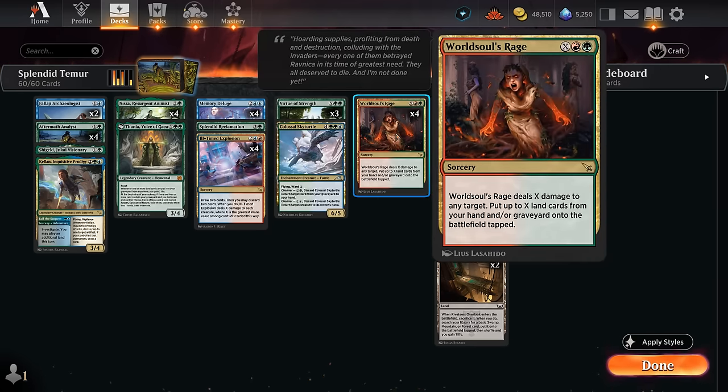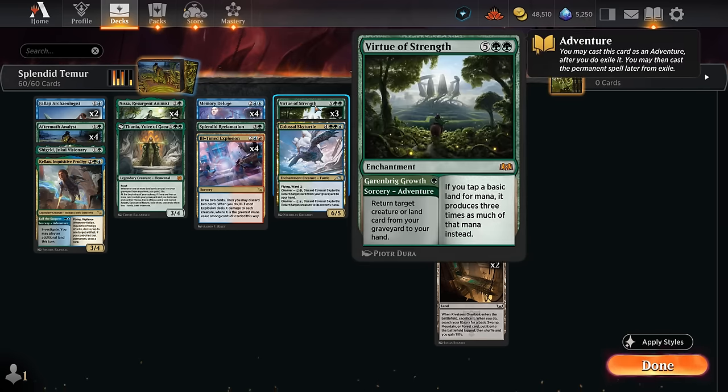We also have 4 copies of World Soul's Rage, which can be used early on to return some lands from the graveyard — it can even put lands in play from our hand. In the late game, this will actually be our finisher to burn the opponent out once we generate enough mana, especially when combined with Virtue of Strength, which takes full advantage of our all-basics mana base, tripling the mana generated by those lands. Early on we can also use it to get back a fetch land or maybe return a key creature. So it's quite flexible — that's our game plan.